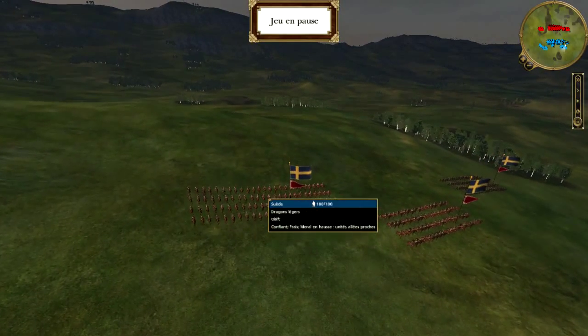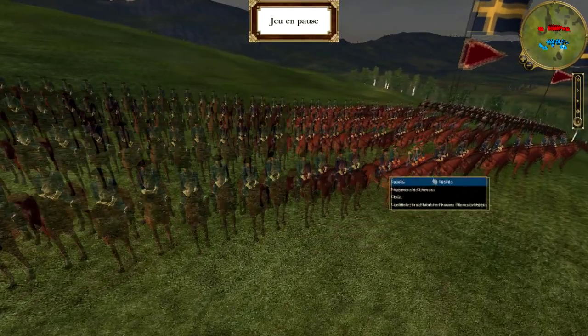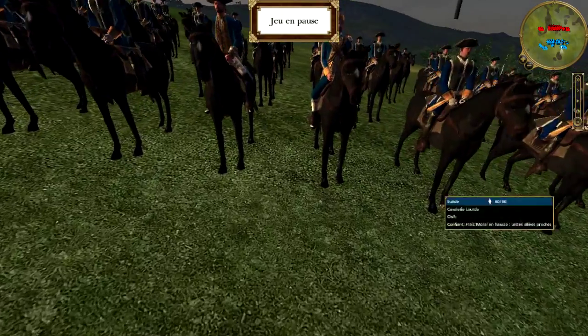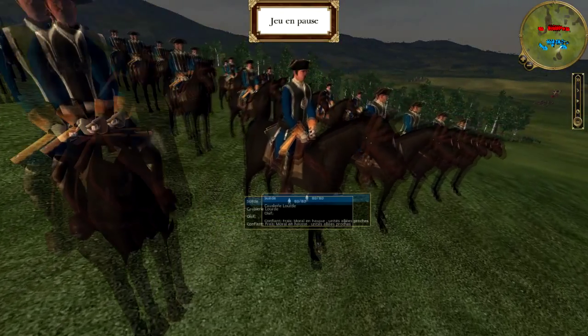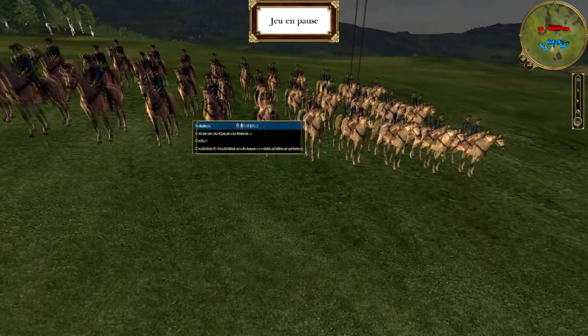On the left, my opponent has deployed a regiment of Dragon Léger, a regiment of Chevaux — mediocre but tough — and finally a regiment of excellent Cavaliers Lourds. They are really a terrible threat for my Maraths. In the middle of his device, we have his General accompanied by his Gardes du Corps.